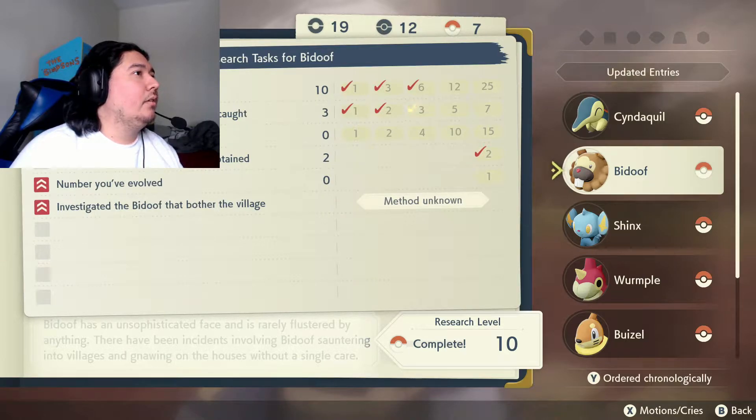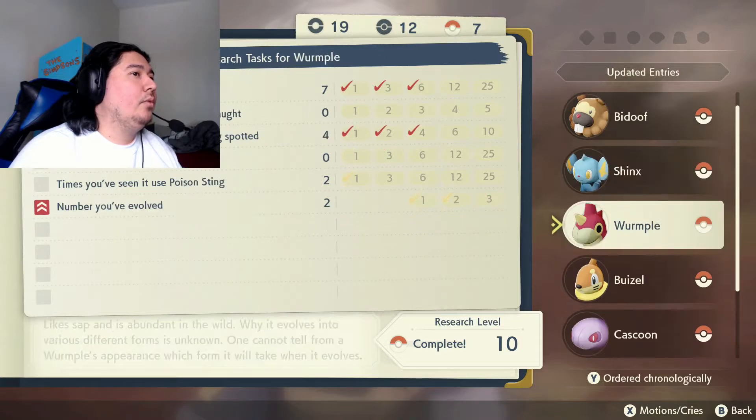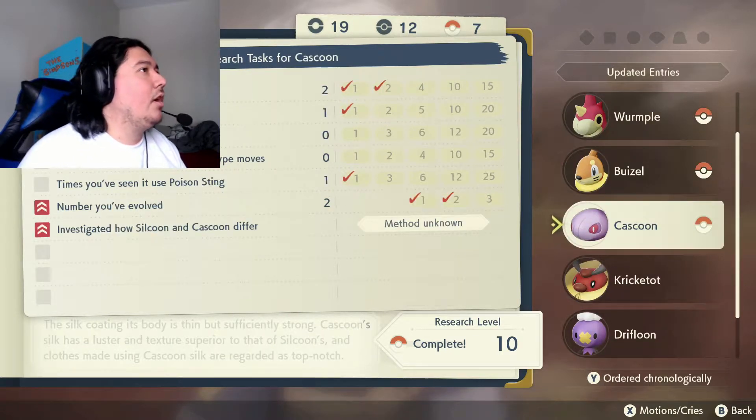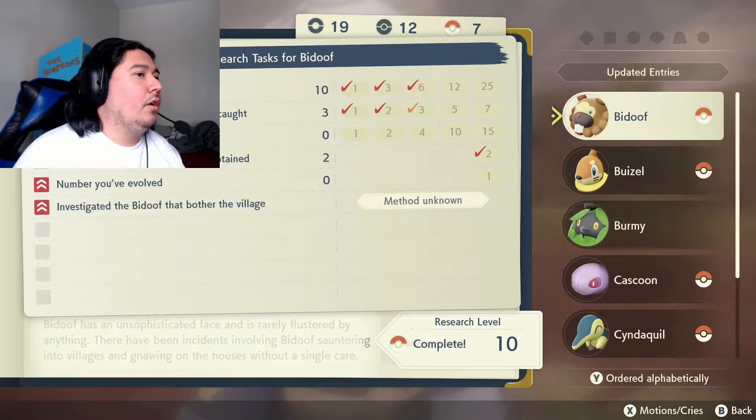Number Defeated — we haven't defeated that many? Heavy Specimens. Shinx, Wurmple, Cascoon — what do we have to do? Number Caught at Night — you have to catch him at night? Number of times defeated with Fire-type moves, times you've seen it use Poison Sting. Number you've evolved. How are Silcoon and Cascoon different? Hmm.